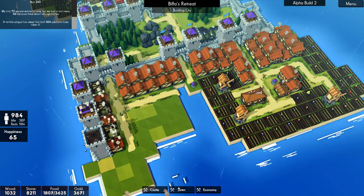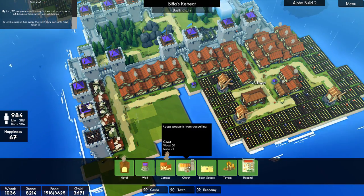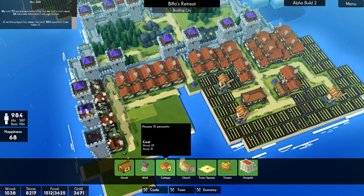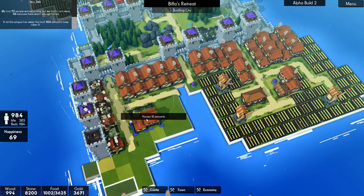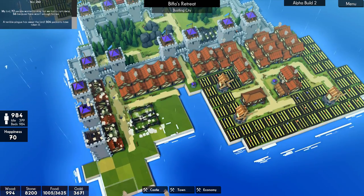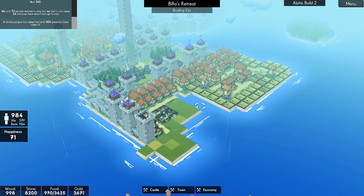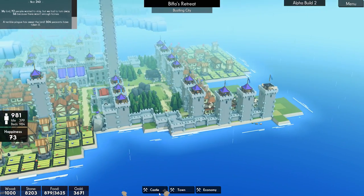What are we up to? 9.84. So this will be 9.96 - because it's actually giving you 12 people. That should be it then, shouldn't it? Those two last houses should take us to over 1,000 people.